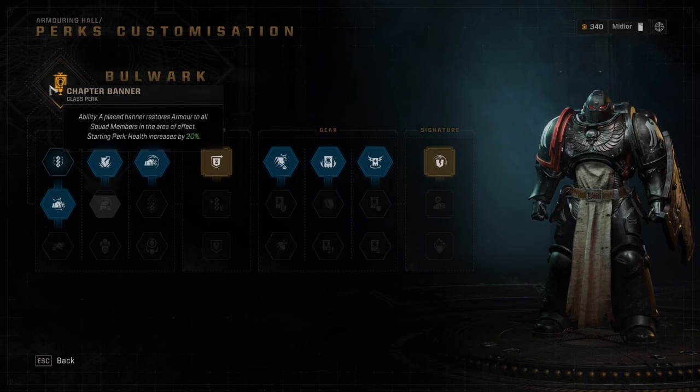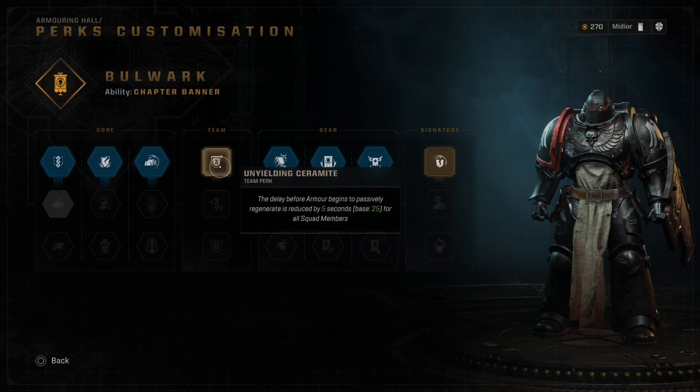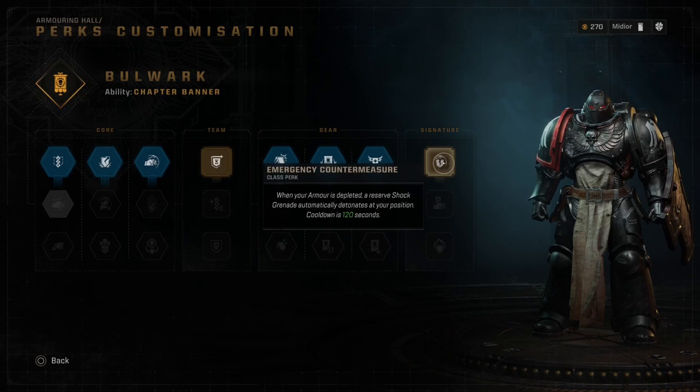Now for perks: this class has a starting perk that gives you 20% more health. The first team perk reduces the cooldown for armor regeneration by 5 seconds — I didn't care for this perk. If we have 20 seconds to spare, the fight is probably over anyway, and there are plenty of armor boosts found throughout the early game, making this a bit useless. The first signature perk will have you drop a shock grenade when your armor is depleted, with a 120-second cooldown — and it can be very helpful when activated.